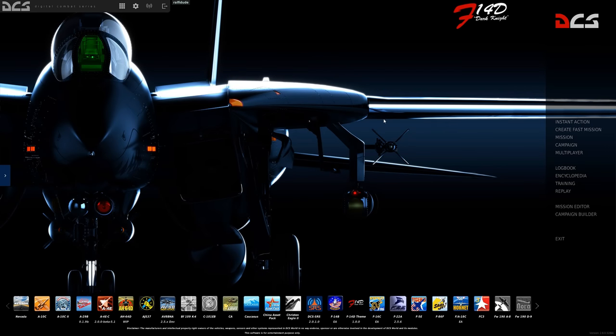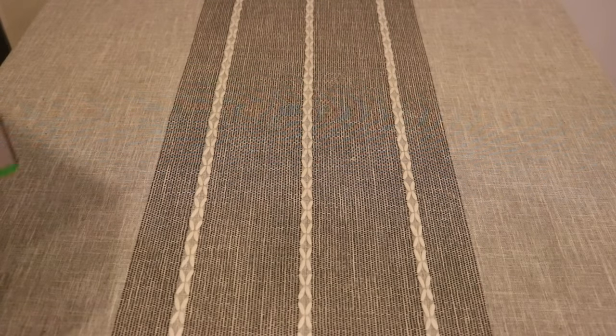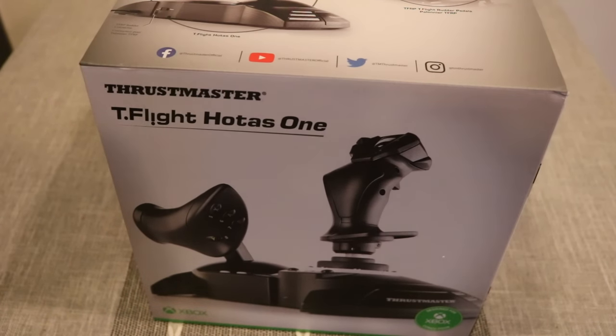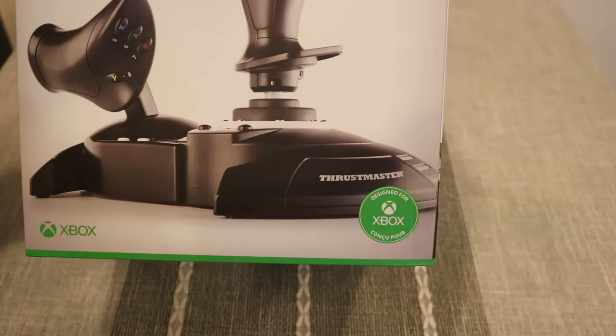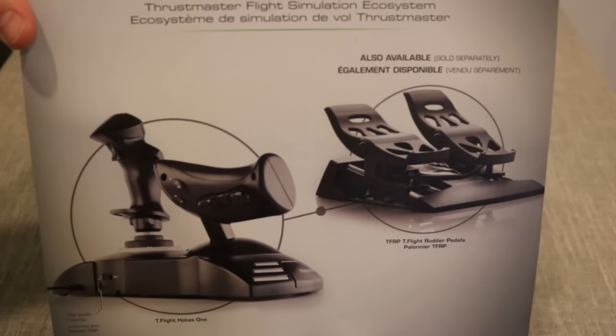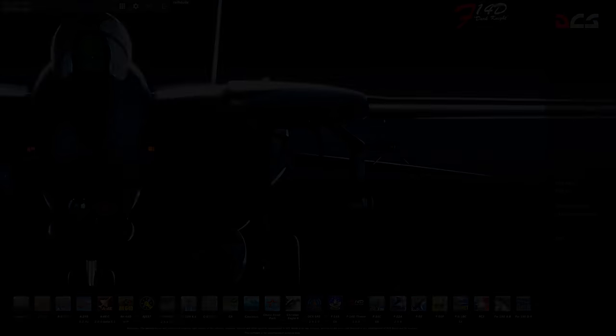Guten Tag! You've got your DCS set up and you've got your controls set up. Now it's time to get this bird in the air. I would like to thank Thrustmaster for sponsoring this video and channel. If you're on the market for an entry level joystick and throttle, I have a coupon code for 15% off in the description below for the Thrustmaster T-Flight Hotas 1. It's a decent start and definitely vastly superior to playing with just a mouse and keyboard.